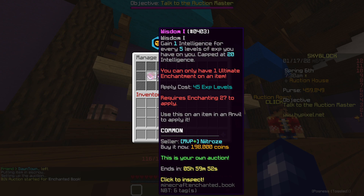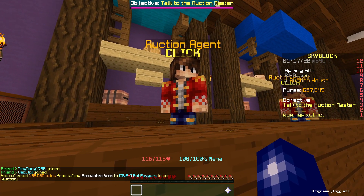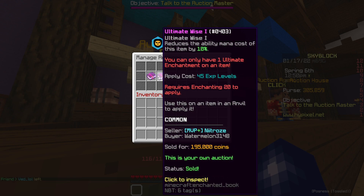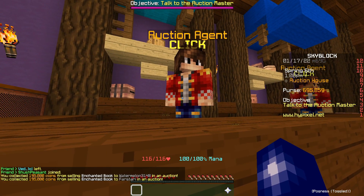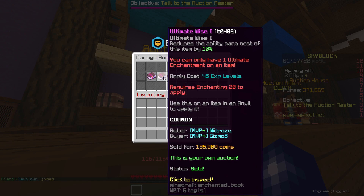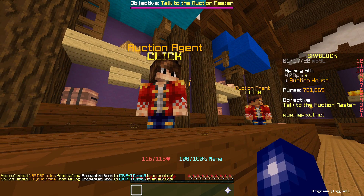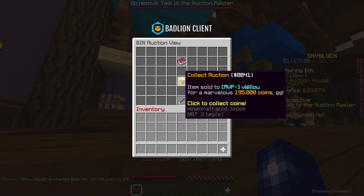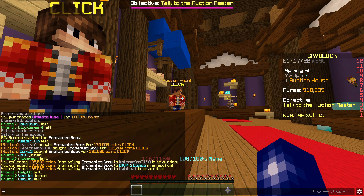The Ultimate Wise flips slowed down a bit. I picked this Wisdom book up for about 150k and listed it for just shy of 200k — it sold fairly quickly. We're getting closer to 700k at almost an hour in. We picked up two more Ultimate Wise books — I think one was 170k and one just shy of 180k — collecting those coins. We picked up two more Ultimate Wise books; I think one was around 140k. Now up to 761k. We got another one for 120k and sold it for 195k — about 150k off the goal now.